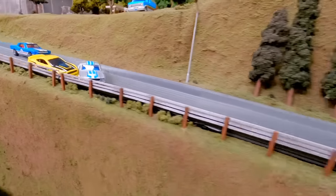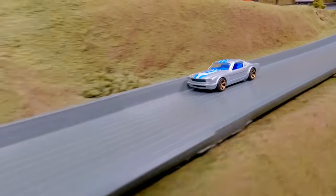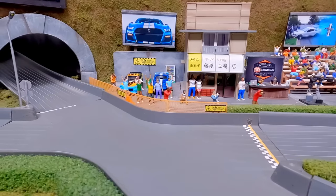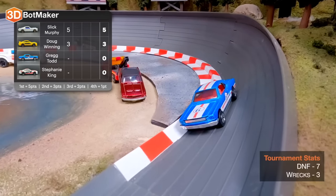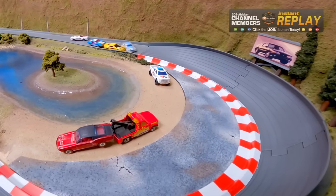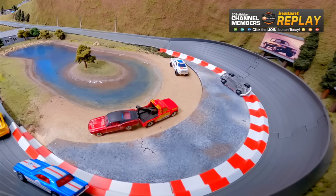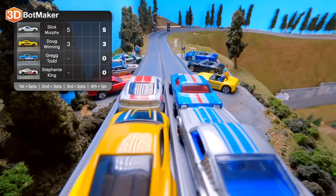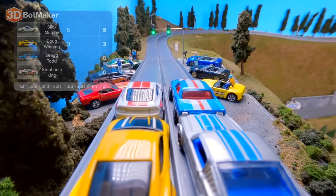This sounds more like a love affair than a quick fling. Sally was nothing special to me. So you named it. Look at that — a pile-up! One race in and a mustang has wrecked. Slick Murphy and Doug Winning make it past the finish line. Greg Todd breaks down on the exit of the turn — two more DNFs and another wreck. On the final turn, Slick Murphy blocked Doug Winning, slowing Greg Todd. Stephanie King appears to have no relation to the legendary driver Stephen King.